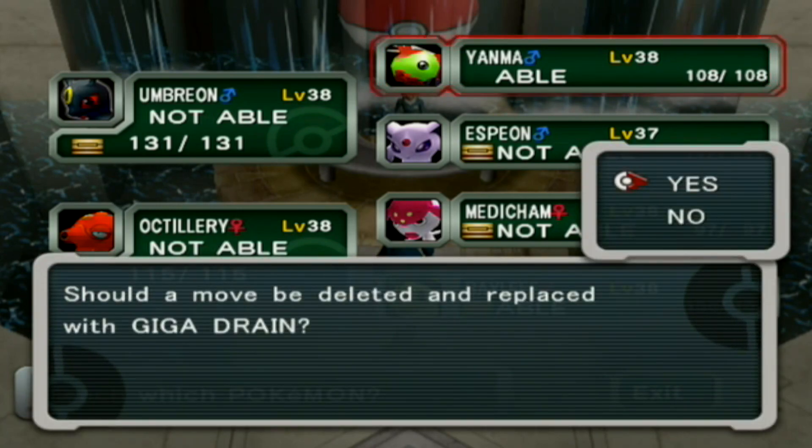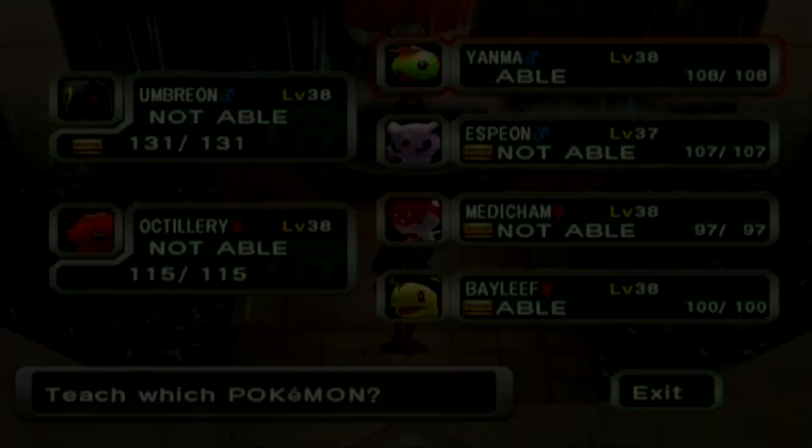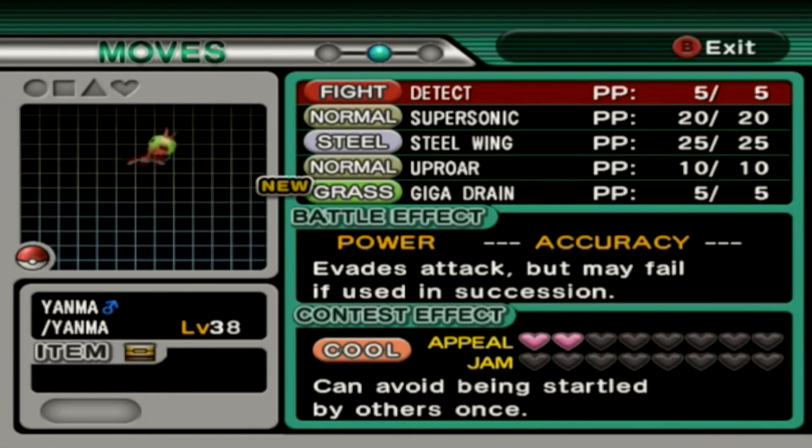I'm not putting Giga Drain on Bayleef because it already has Synthesis to heal HP, and I feel like Yanma just needs better moves.